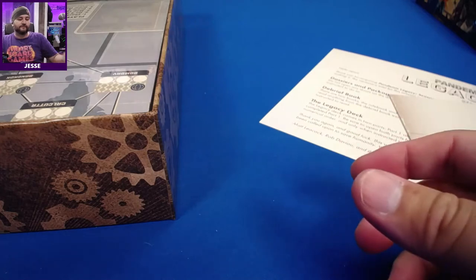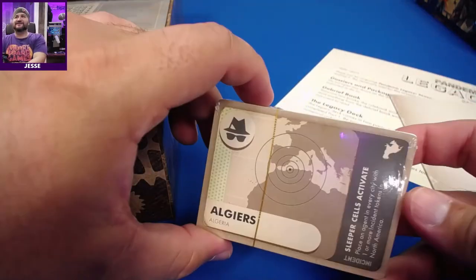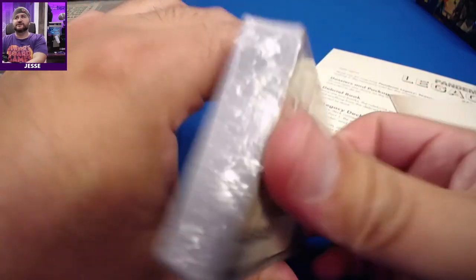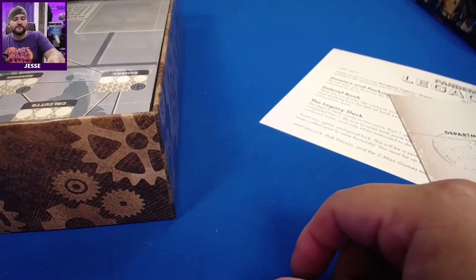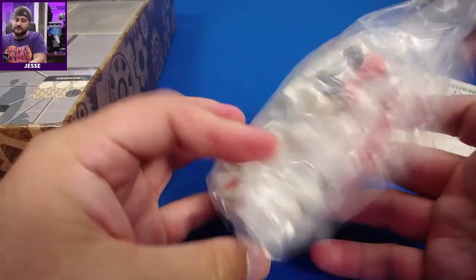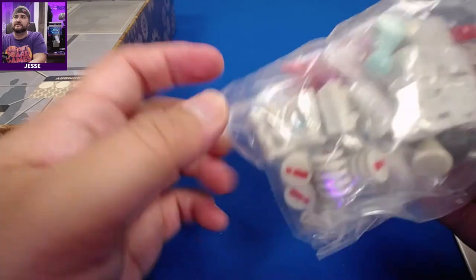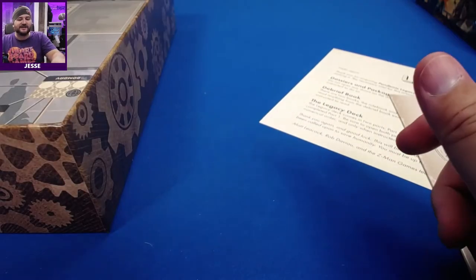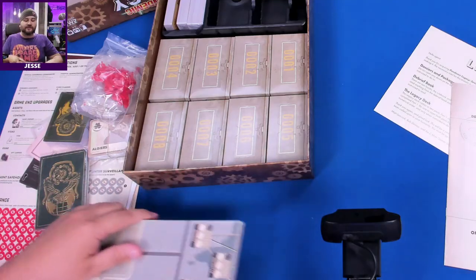Then we have the deck with the same logo — this is the other side. None of this is getting opened, by the way — sorry if you came here to look at everything up close. This is just kind of a 'wet your whistle' type of situation. We have all of this stuff — that looks like we have some agents, some buildings, and some standard pegs. I mean, this is as close as we're getting, but that's pretty good. I feel like there's going to be some espionage going on. The boxes are here.